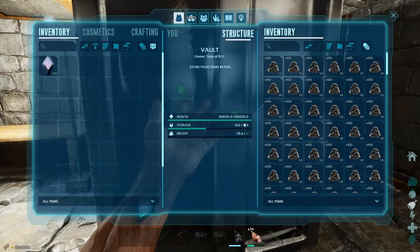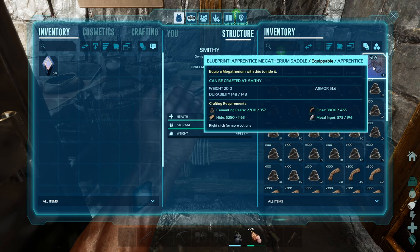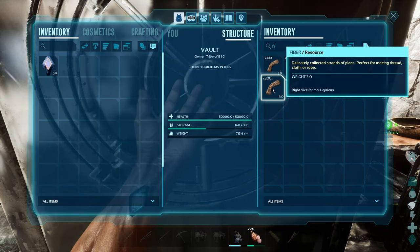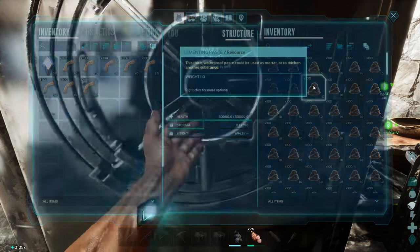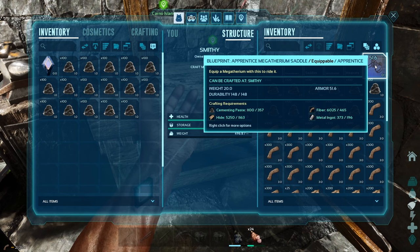We're all set with the hide. For 20 saddles we need 9,300 fiber; we've got almost 4,000, so we need 5,400 more. After depositing what I have into the smithy and counting: we have about 6,000 fiber but I only have four inventory spaces available. We're missing about 3,000 more fiber — checking all the storage boxes but I don't have much else to contribute.